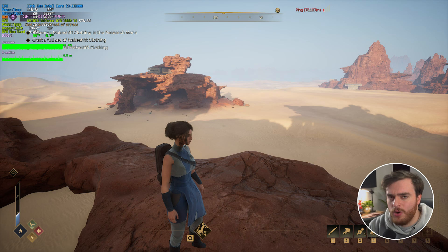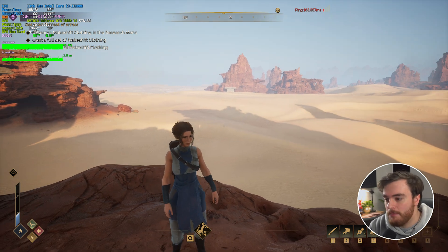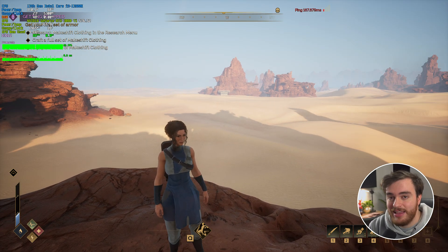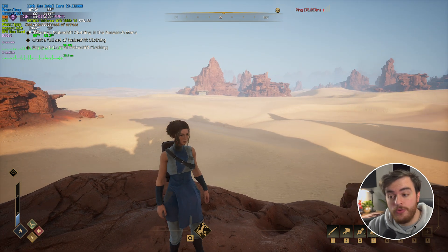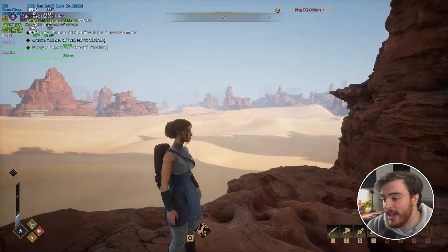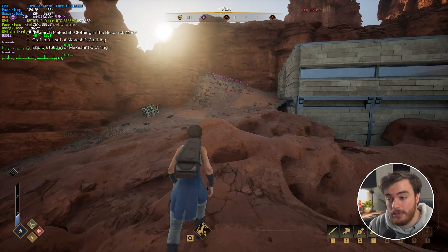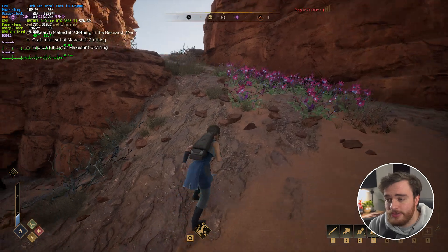Currently I'm getting around 80-ish FPS, but you can see frame times are absolutely everywhere. By default, frame generation is enabled. If I turn off frame generation, you'll see that I'm getting a more true 48 FPS here on a 3080 Ti playing at 2K. The game feels at least playable when looking in certain directions — other ones, not so much. There's lots of stuttering, etc.